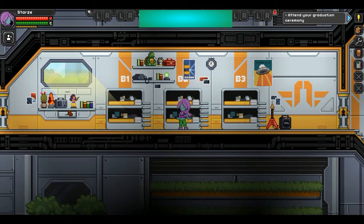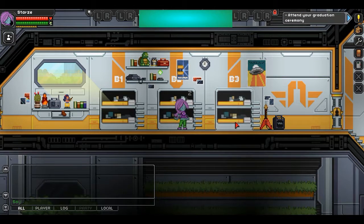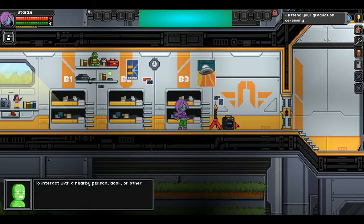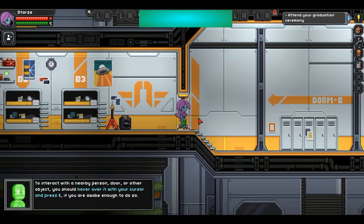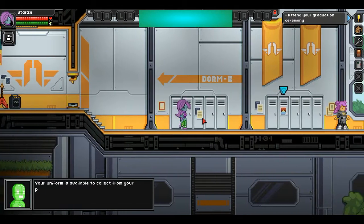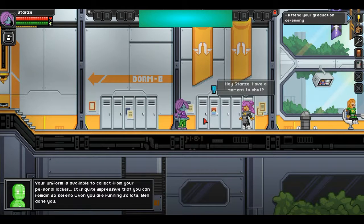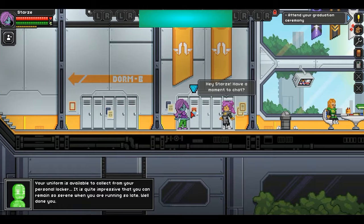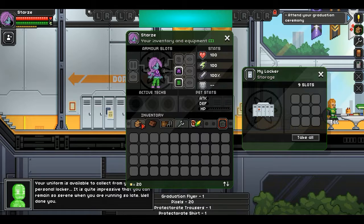Here we go. I'm up — my eyes are still closed though. To interact with a nearby person, door, or other object, hover over it with your cursor and press E if you are awake enough to do so. I feel like I'm walking pretty slow — it might be lag. As I was saying in that Terraria video, you press E to interact. Your uniform is available to collect from your personal locker.